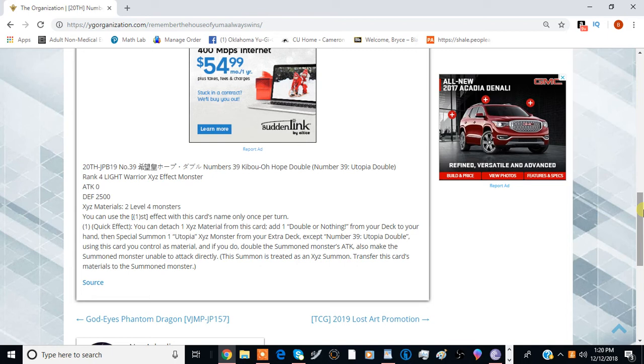This card is treated as an Exceed summon and transfers this card's materials to the summoned monster. Pretty much this card is going to be very good if you're wanting to cheese your way into some OTKs. Your best bet is to use Utopia Beyond because its effect when summoned allows you to change all your opponent's monsters' attack to zero, and doubling the attack — making it 5000 — is really, really strong.